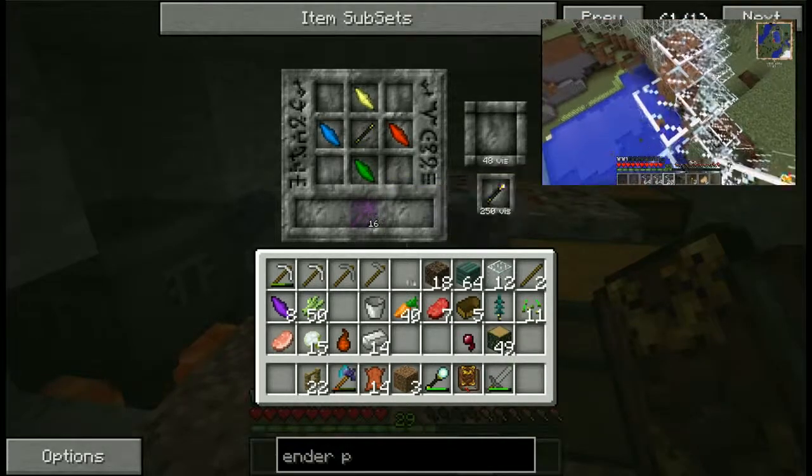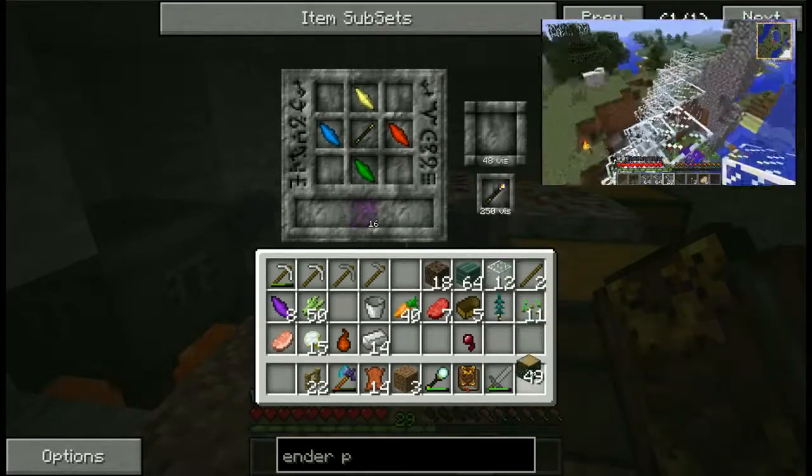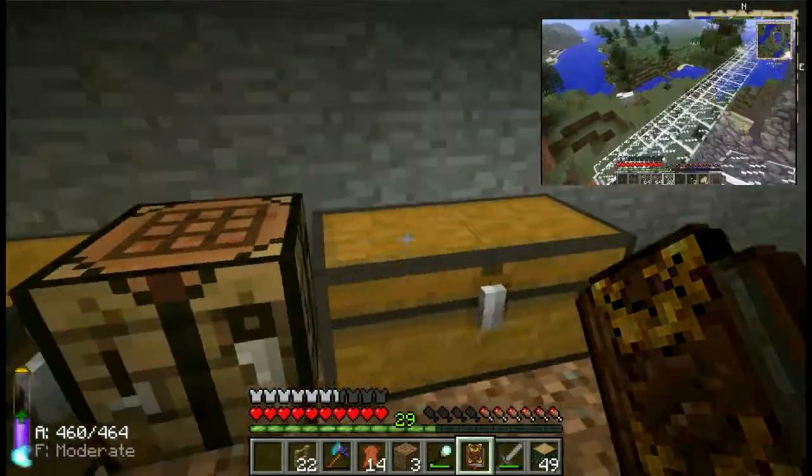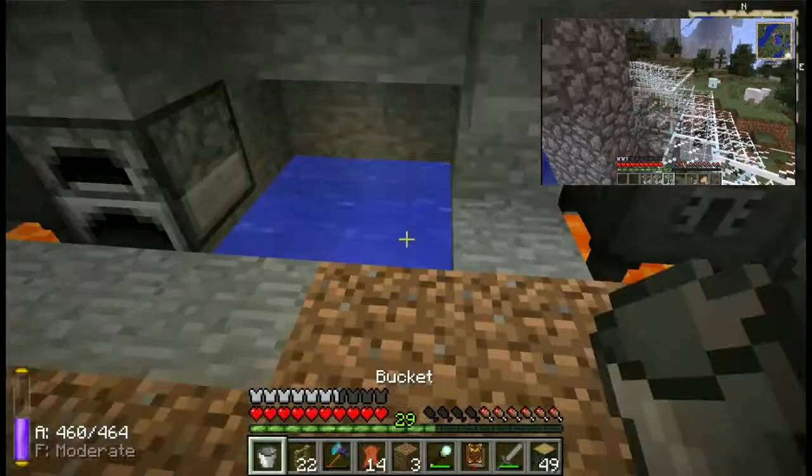We need redstone for these machines — things like redstone energy conduits. Oh, but we've got conduits already, don't we? No — we need the redstone reception coils, I think they're called. Ah okay, I know what you mean.